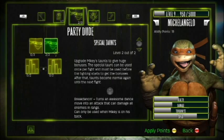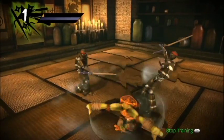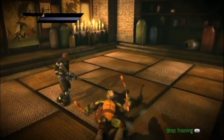Under his skill tree, Party Dude, you're going to see the move. This one actually requires you to put two points on instead of one.